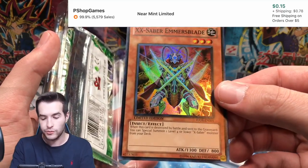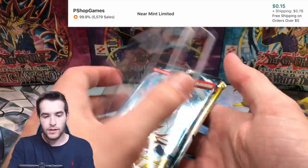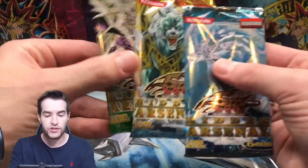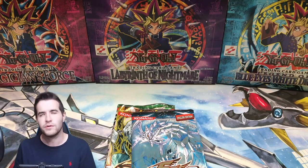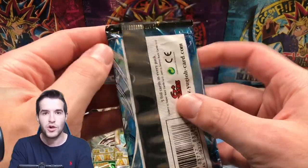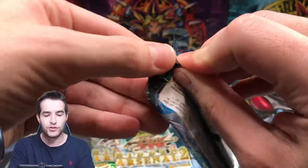There is an X-Saber Ember's Blade - it's cool. Oh wait, this is Hidden Arsenal 1, 2, and 3. It only has three packs - Special Edition, makes sense. I didn't know that. I thought it was going to be all Hidden Arsenal packs, but it's Hidden Arsenal 1 through 3. Let's see what's in here.